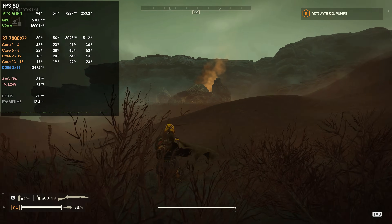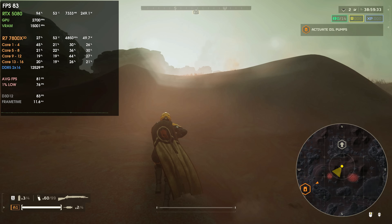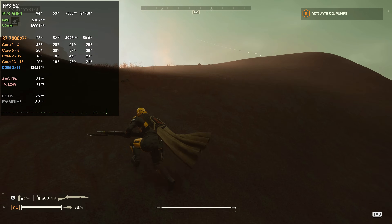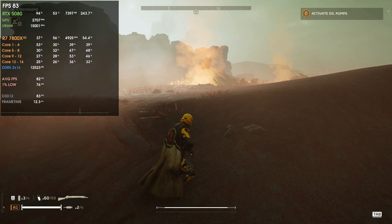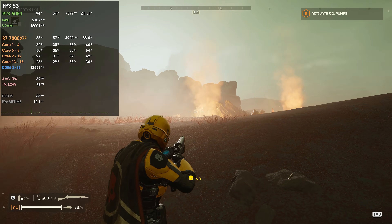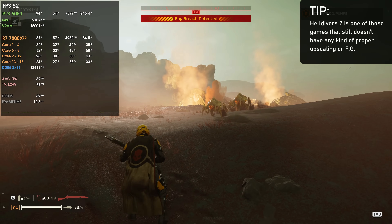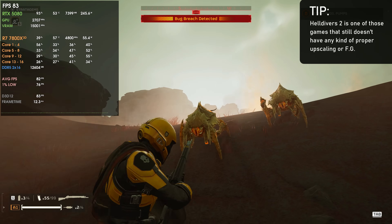Lossless scaling is one of the most, if not the most, popular option nowadays if you're going for a frame generation solution outside of the game engine. FSR, XCSS, or LSS frame generation techniques are always preferred because since they're inside the game, they have access to motion vectors, which means better quality and no UI issues. However, game developers need to implement those features inside their game, and sadly most games do not feature FSR, XCSS, or LSS frame generation — and some that do have broken implementations, like Call of Duty Black Ops 6.